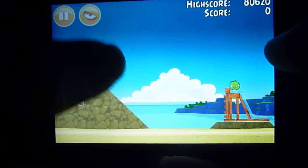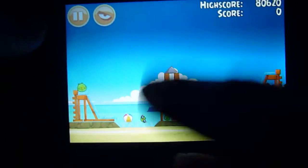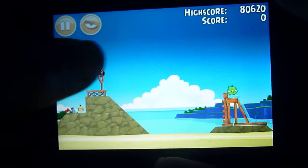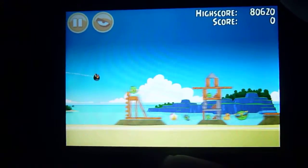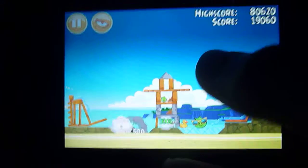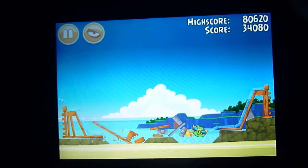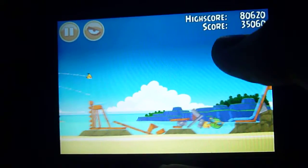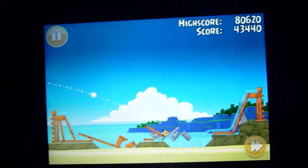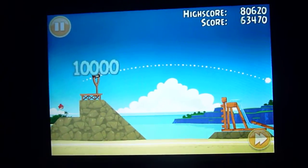So the way I did it was to use the bomb bird and graze the top of this hog, so he still keeps going, lands right there. Let's see if it works. Lands here, though. Falls over. Oh, it was a little too far to the right. But you can get it. It's an easy level either way.